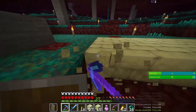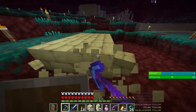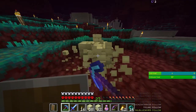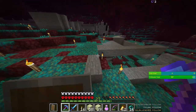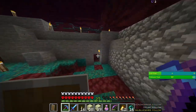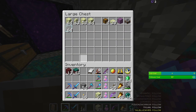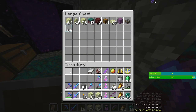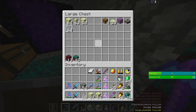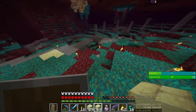I can leave the regular end stone on the side for now. I do need a ton of end stone bricks and I need to figure out the whole layout of the room. I'm gonna be stacking a lot of these blocks.